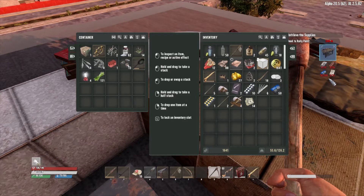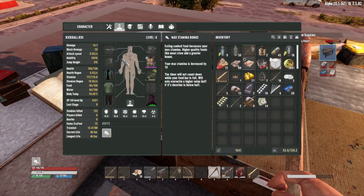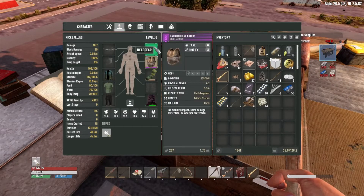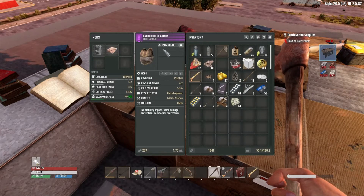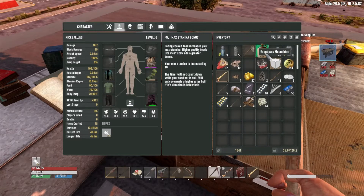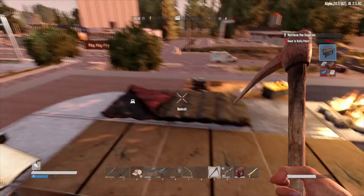I actually kind of have an idea. I don't remember exactly what this house was like, but I may use a strategy I used in the Fists of Fury series — where I drink one of these Grandpa's Moonshine and just go nuts in the place.